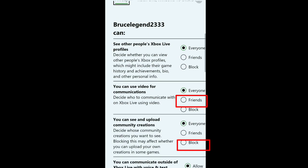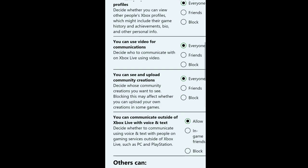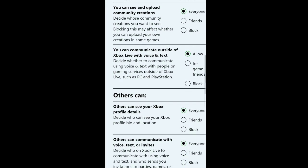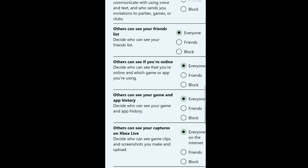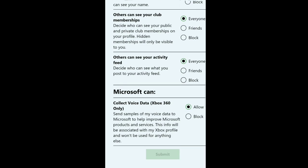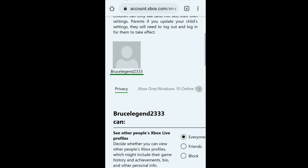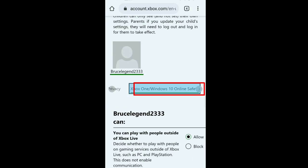Click on that, then click the three-dot options button in the bottom right and click on Xbox Settings. It will show a couple of options — select Privacy and Online Safety. Scroll down and click on that. Once you're on that page, click on Privacy first. Make sure all options are set to Everyone. You can read through some of these — you can set some to Friends, but do not put anything on Block.